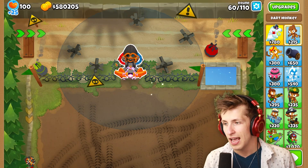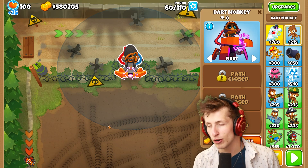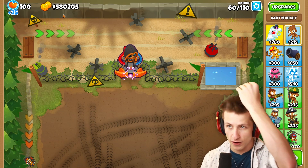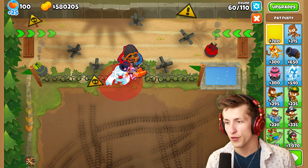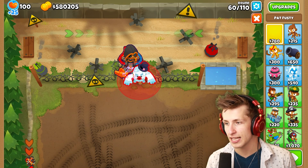For some reason the extra towers don't do anything with it so we can sell those now. It looks a little different from an official paragon tower but I can assure you it is indeed official. We only have five hundred thousand dollars left so I don't think we have enough money to get all the boosts, but that's okay.